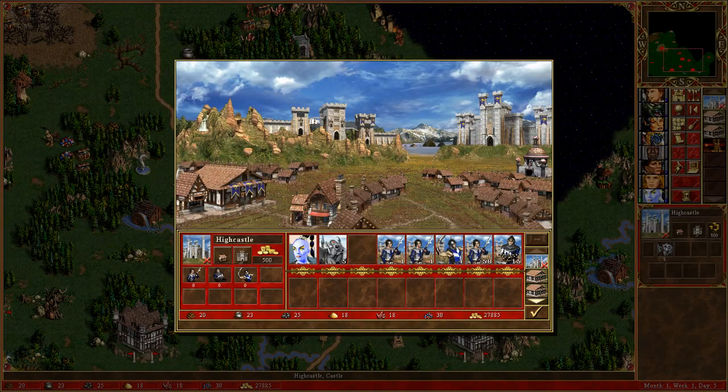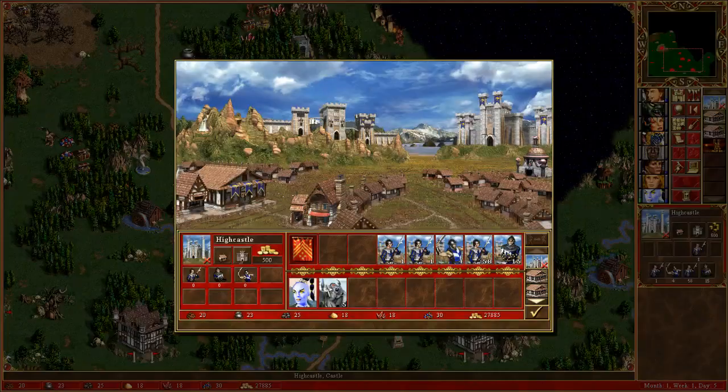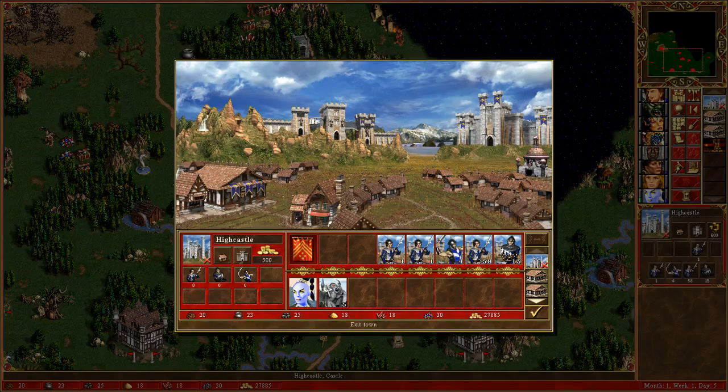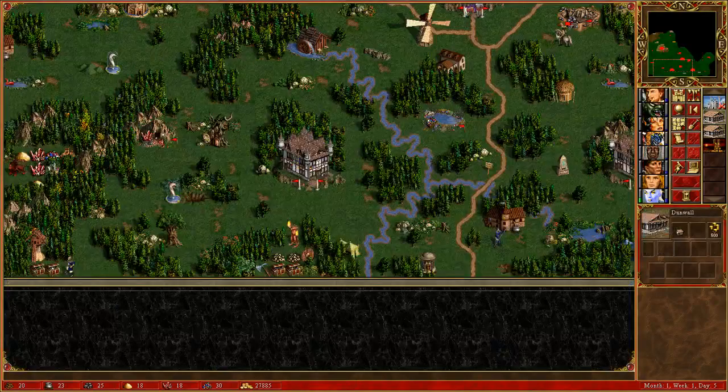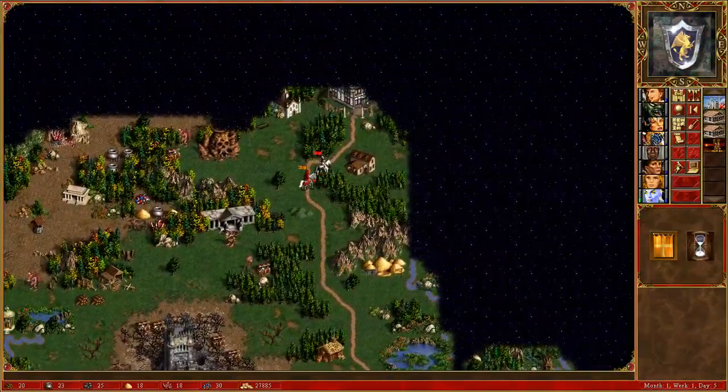Pressing spacebar switches the garrison out — interesting. I don't know what the specific button is to switch. Oh, that is a bad idea — I can't move them out. There's no hero outside, right? Where's Orange?